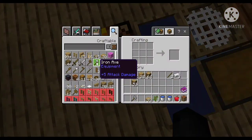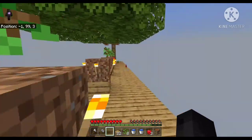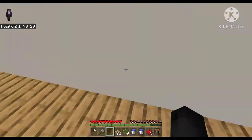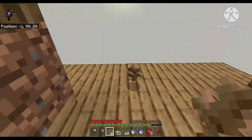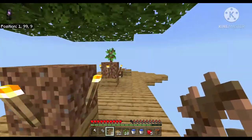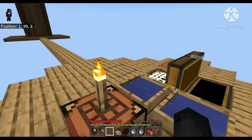The axe broke, so I want to make an iron axe because we've got plenty of resources now. Then we are going to finish up the mob farm, which will be pretty exciting. There's two apples there, that is quite a bit of food for me. Let's get back to work.